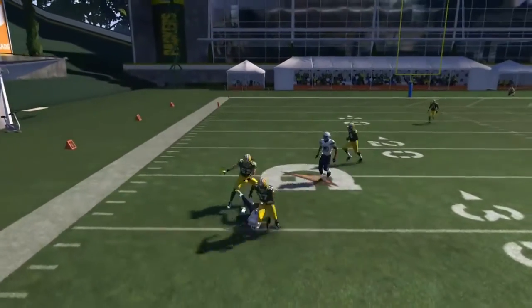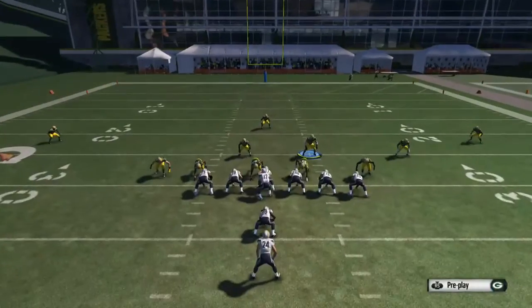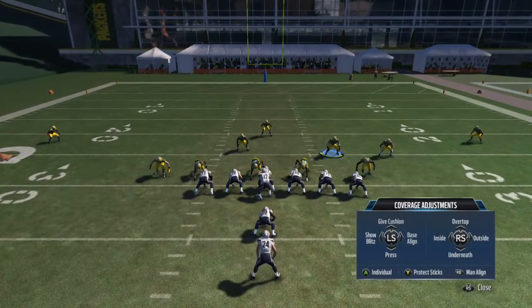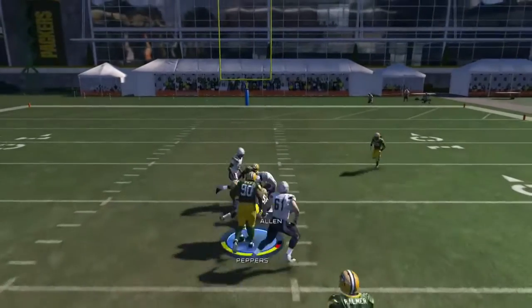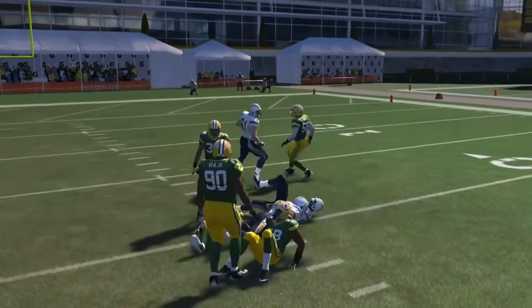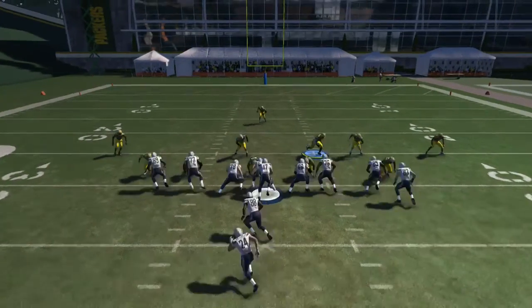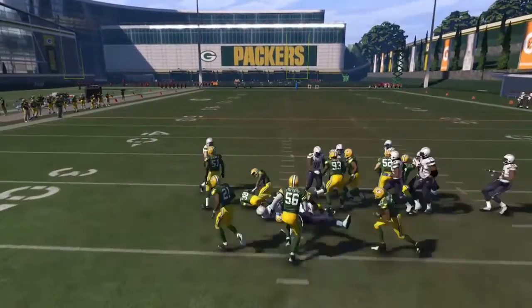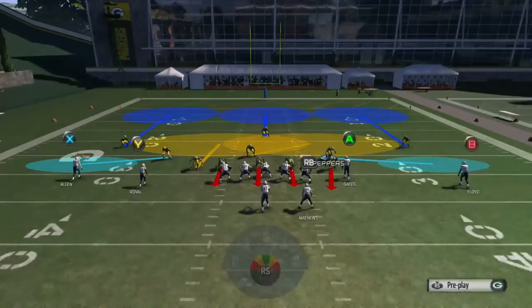Another thing is when you're user-controlling your middle linebacker, you want to hold down your Y button. Never hold your strafe unless you're determined they're passing, because if you hold down the strafe when they're actually running the ball, it's really hard to let go of the left trigger and then hold down the right trigger and release Y. That was a fumble by the way, and he managed to intercept it — but yeah, you want to hold down Y at all times.